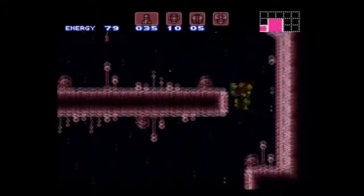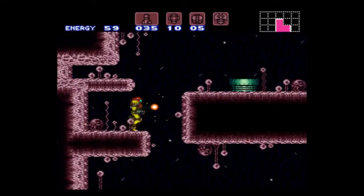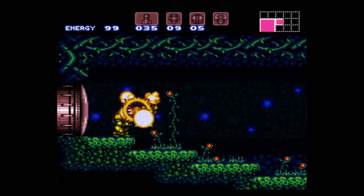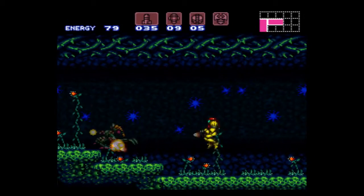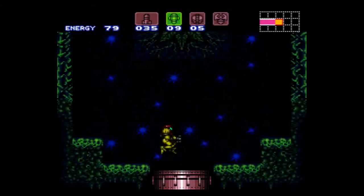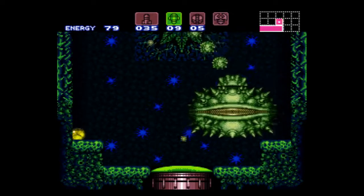Let's go fight Spore Spawn. Let's see if there's something of value behind him. I need the wave beam to actually get the item in there. Thankfully, the Spore Spawn fight will go a little bit quicker since I have super missiles. I forgot I have the charge beam now - I should probably be using that. Although I don't have an energy tank, it's still really annoying. I'm just sitting in this corner so that the Spore Spawn can't touch me. Commence fast forward.